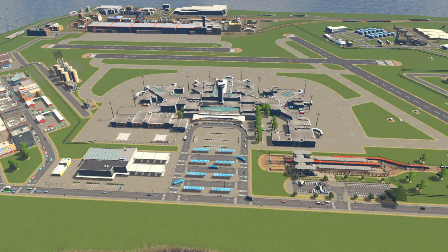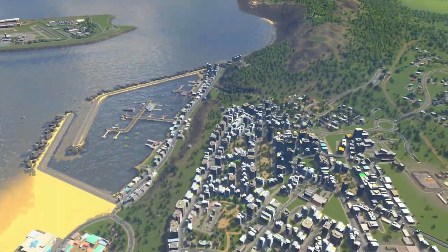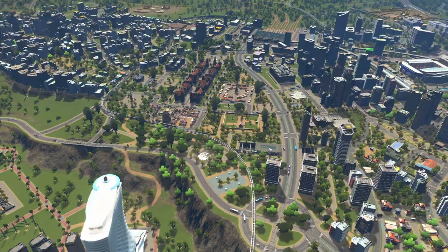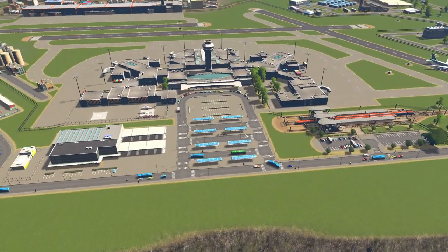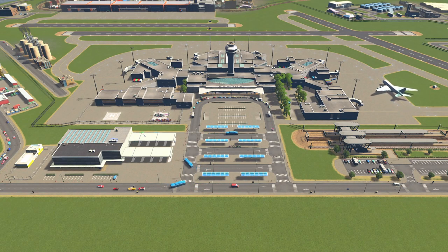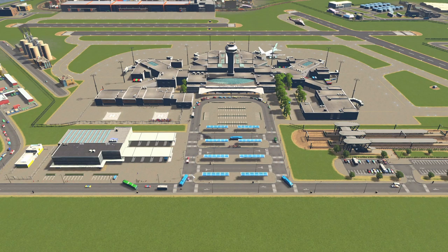Starting with this big international hub, the planes come in and it has a sneaky subway system underneath which connects straight to the downtown big area of Port City. You can take a short walk or a tram ride to get here, and it takes inspiration from the Heathrow Express, sending you on a subway journey straight to the airport. On the left we have the international bus station — a different colored bus — bringing people from far and wide to our airport, giving us extra revenue for using our services.